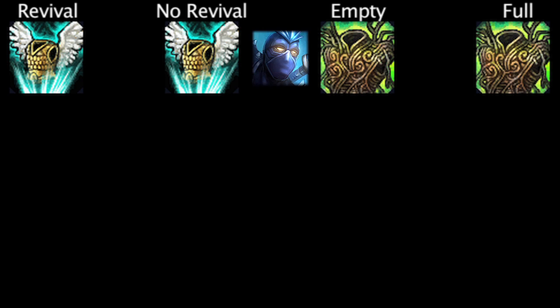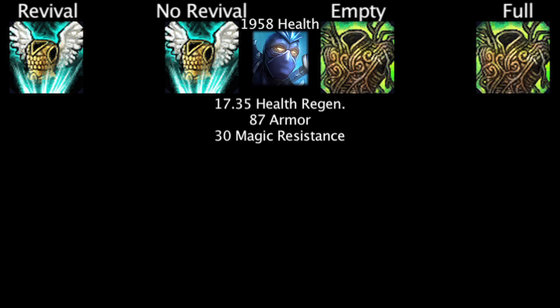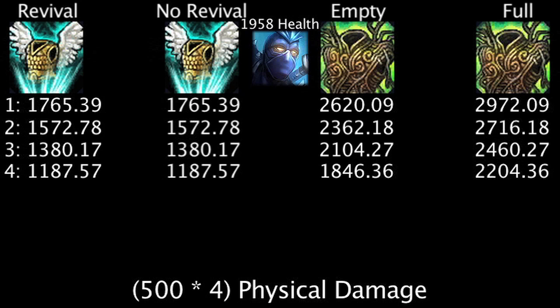So without further ado, let's run the tests. At level 18, Shen has 1,958 health, 17.35 health regeneration, 87 armor, and 30 magic resistance. When hit with physical damage, we see that even with Shen's high armor and bonus armor from the Guardian Angel, he is left with much more health if he has a War Mog's Armor, even if it doesn't have full kill bonuses. Although, if we say Shen has 750 bonus health from the Guardian Angel's revival ability, a Guardian Angel leaves Shen with more health than an empty War Mog's Armor. However, a full War Mog's Armor is still far superior.